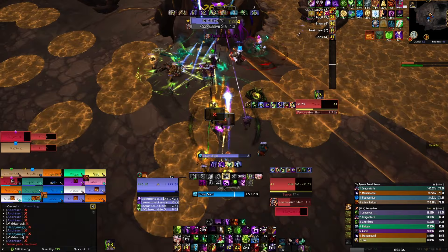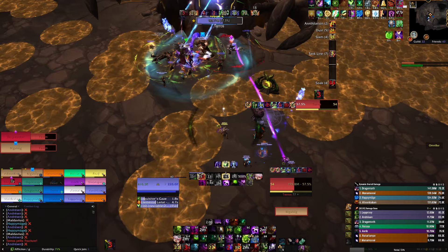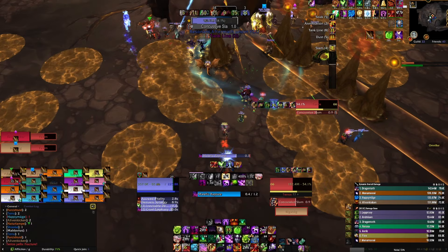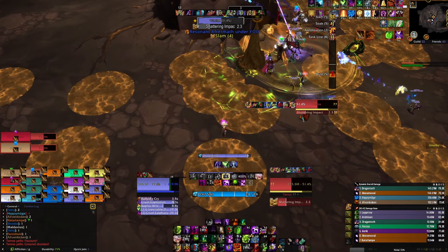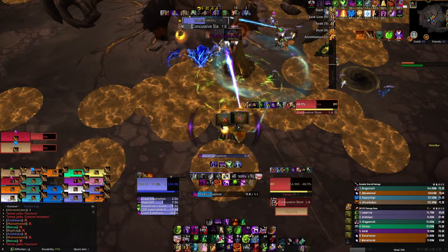I'm holding Phantom Singularity at some places throughout this boss because Dark Lair is very close to being up and Phantom Singularity doesn't always line up with Dark Lair. Sometimes I need to hold Phantom Singularity for Dark Lair because Dark Lair extends your dots, and I want the largest possible window for Phantom Singularity. You won't have to hold it every time — I think you can use two Phantom Singularities, then hold for Dark Lair, then use two again, and repeat.